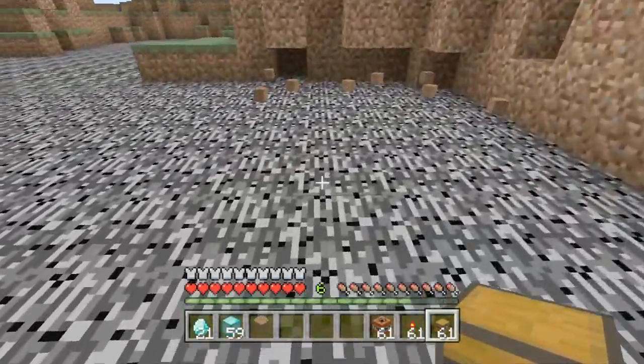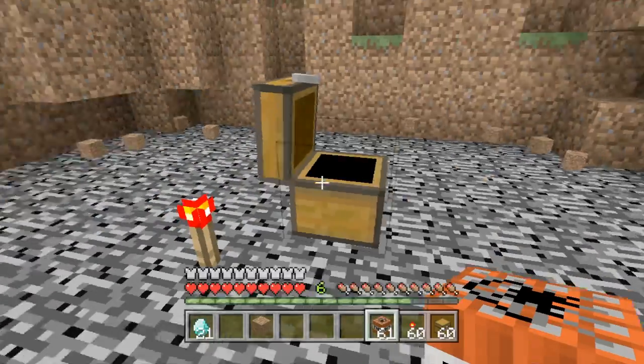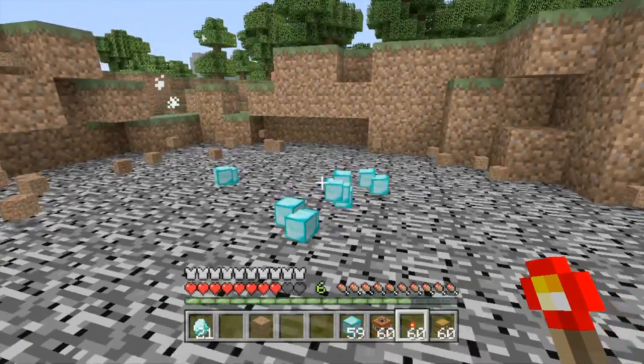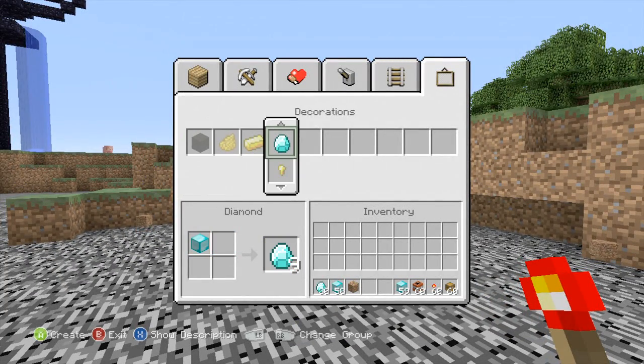We do it again and use the same process from before — instead of placing them down, we just craft them into diamonds. You can see we pick them up, we have two stacks of 59, and then we craft diamonds and have diamonds for days.